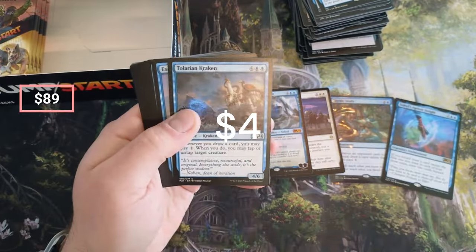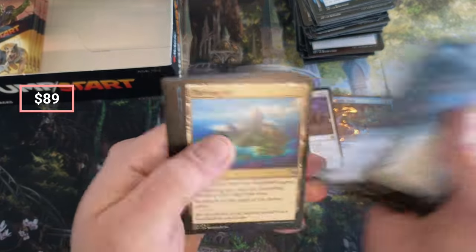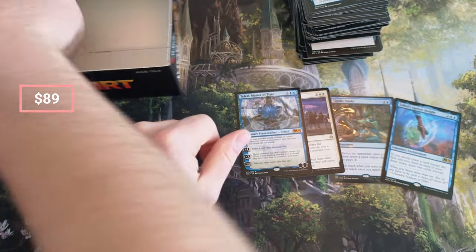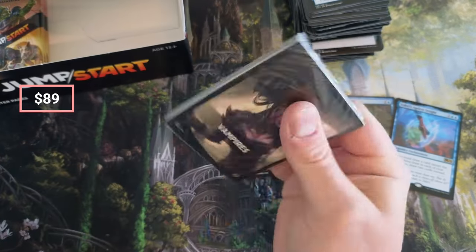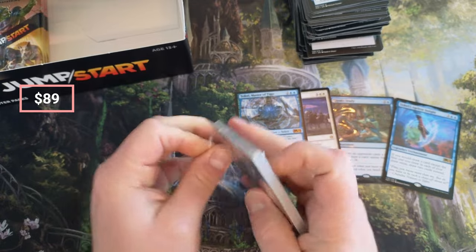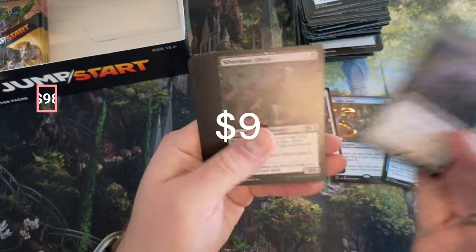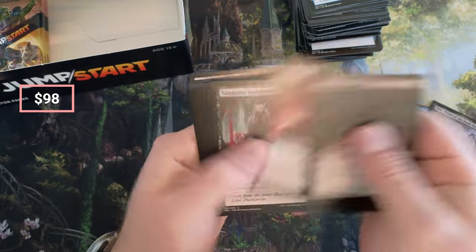Ageless Insight — that's another decent one, at least it is foil. We got a showcase Island there! Give us a Peaks — I want the Peaks! Vampires — this one's definitely got Cauldron. This one might have Exquisite Blood. Veto — okay, Veto's a couple bucks, Blood Artist a couple bucks.